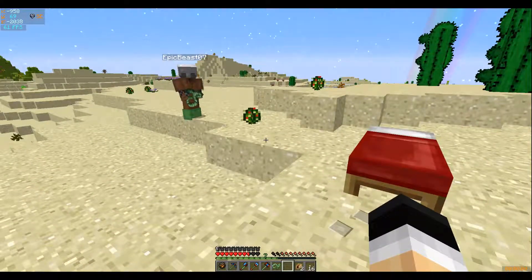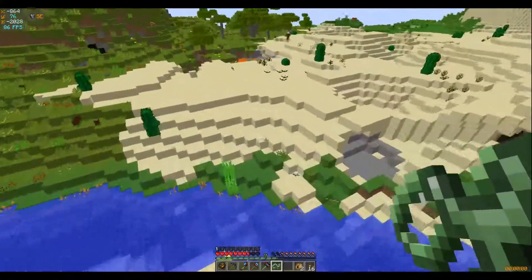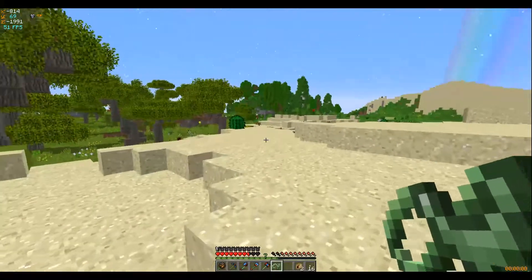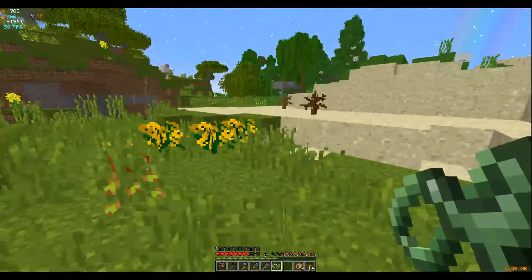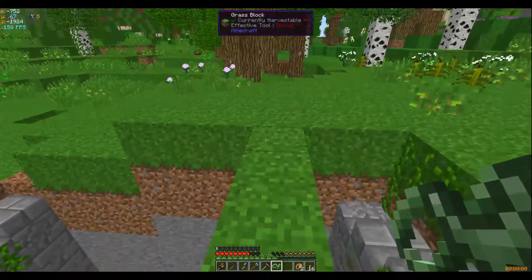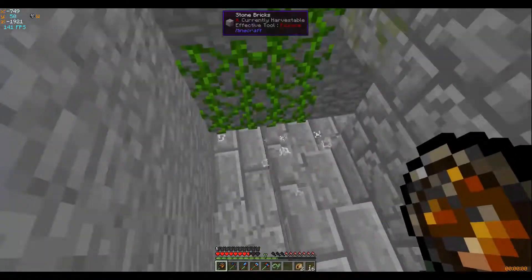Hey, come with me — I found a thing. Not into the lava! No! I have to block that off. Yeah, that's a bit dangerous. This thing right here — it's a staircase and I don't know where it leads to. Since we have slime boots, I fear nothing. I'm going to be honest, there's nothing here.